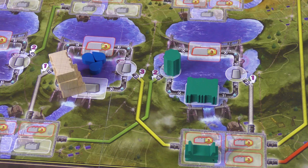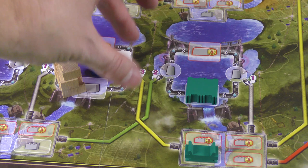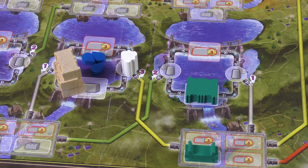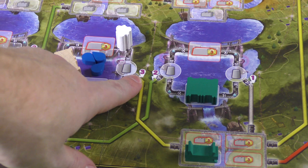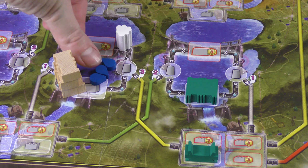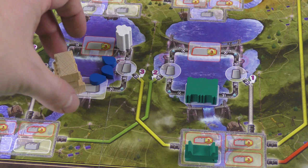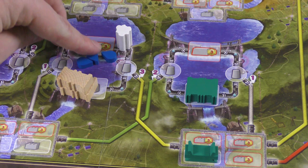If you follow the pipeline from a power conduit, it connects to an area where, if you've built one of your stations, you can take an action to convert all that water into energy. If you have your own dam elsewhere, you can build a converter and run a pipe across. You can also use other players' converters — they'll get money and victory points when you do.